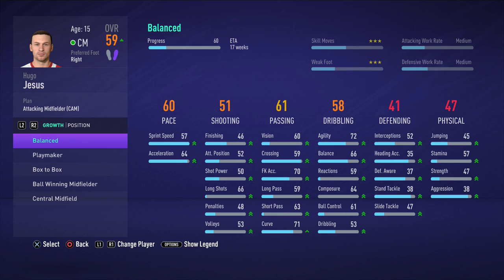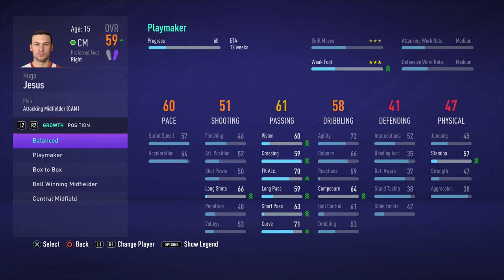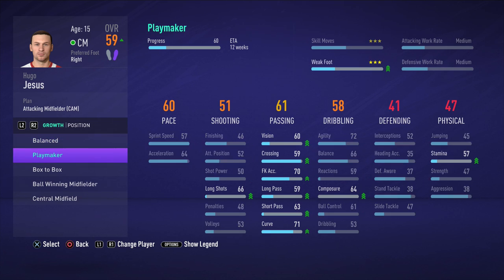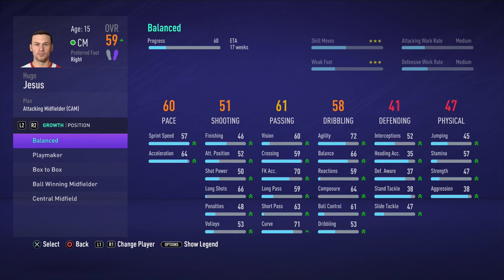Once position training finishes — you press triangle when you get the notification — then go to Growth and select Balance. Balance is the meta, guys. Balance increases every stat. If you play them in every single game — especially in lower leagues — that is how their overall will go up as quickly as possible. Now you have a basic understanding and we're going to move on to the next part.